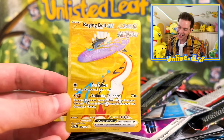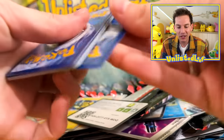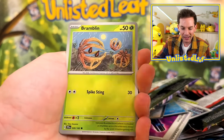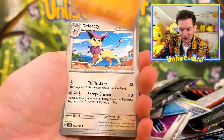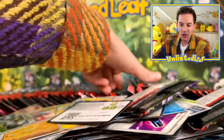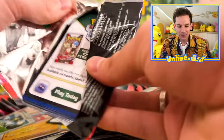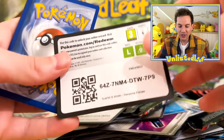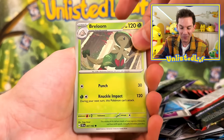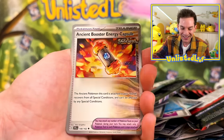We still have like 30-ish packs left — still time for us to try and track down another crazy hit. We've done so well: Golden Raging Bolt, and then our Iron Crown Illustration Rare too. What a fun time. Getting the golden Raging Bolt and the Iron Crown Special Illustration Rare — far out.